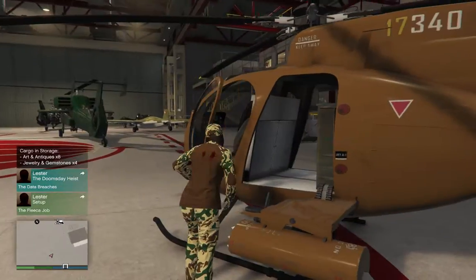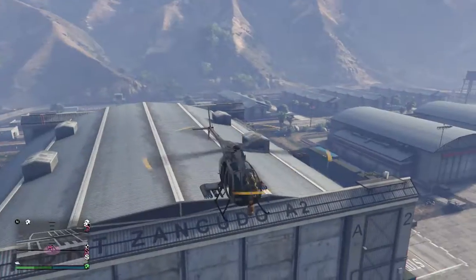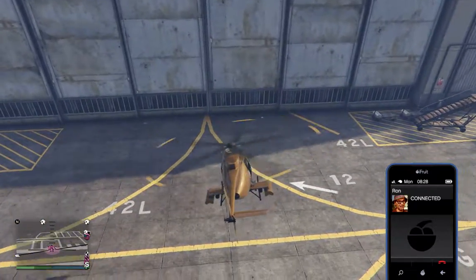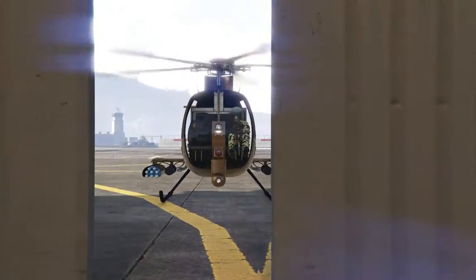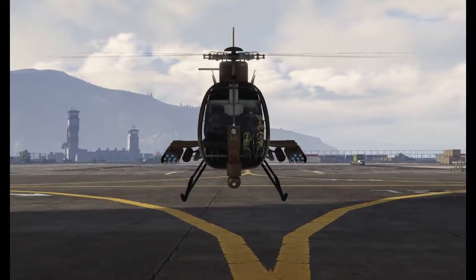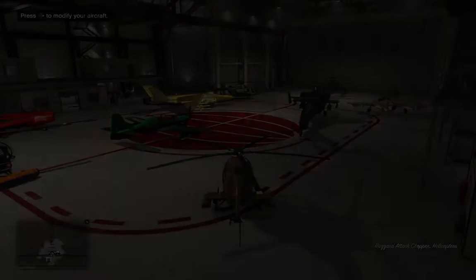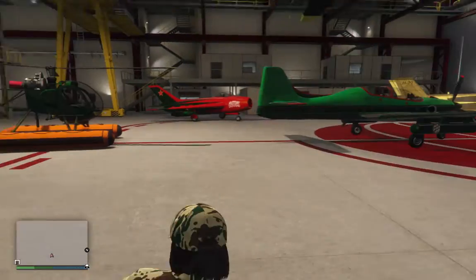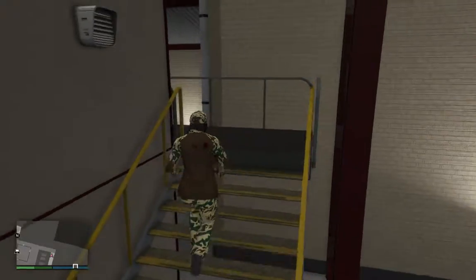I'm going to quickly reset my plane, because leaving my plane out there means I won't be able to call a new one in — they'll say I've already got one out. By pulling out my Buzzard, I put my Sea Sparrow back in the hangar. Then by putting my Buzzard back in the hangar, I have no planes or helicopters out at the moment. And there's my Sea Sparrow back in the hangar. Here we go.